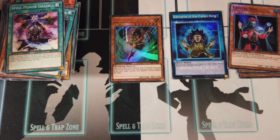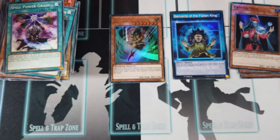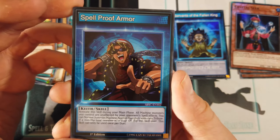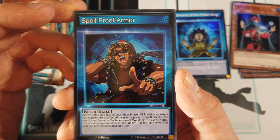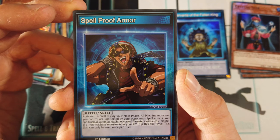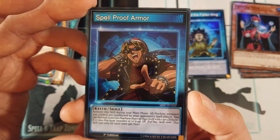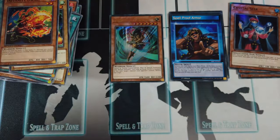Two packs of destiny — come on! There it is! I don't actually know what Bandit Keith's skill card does; I just knew he had one in the set. Empress Mantis, Gravity Axe Graal, Infernity Dwarf, and Spell Proof Armor. Pretty nice artwork. Activate this skill during your main phase: all machine monsters you control are unaffected by your opponent's spell effects; you can normal summon machine normal monsters with one less tribute; if a non-machine monster is in your graveyard, flip this skill over; once per duel. It definitely has its uses — he's got quite a few one-tribute monsters. Still nice to have the Bandit Keith support.